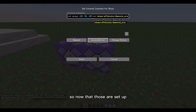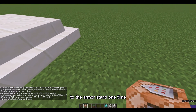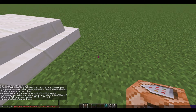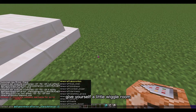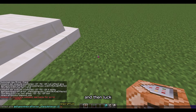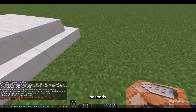Now that those are set up, all we have to do is run one command to give the potion effect to the armor stand one time, and then it will keep looping. Standing where you put the armor stand, do slash effect give @e type equals armor_stand distance equals ..2 — giving yourself a little wiggle room in case you're not standing exactly there — then luck, the number of seconds, 1, true.